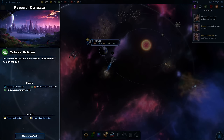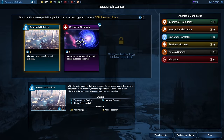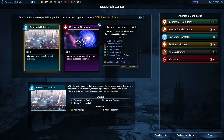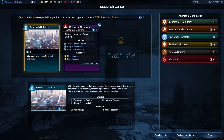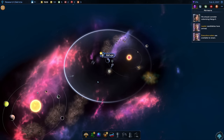All the other civilizations take their turn. We have increased our influence sphere and we have also finished our first research — the colonial policies — which unlocks the civilization screen. With that we also get some new policies we can unlock and new research we can go ahead with. We can go for research districts right away, or we could go for subspace scanning, which gives me more ship range and also the eye of the universe quest line. Let's go for research districts first though, because we definitely want to push more into research and speed that up.